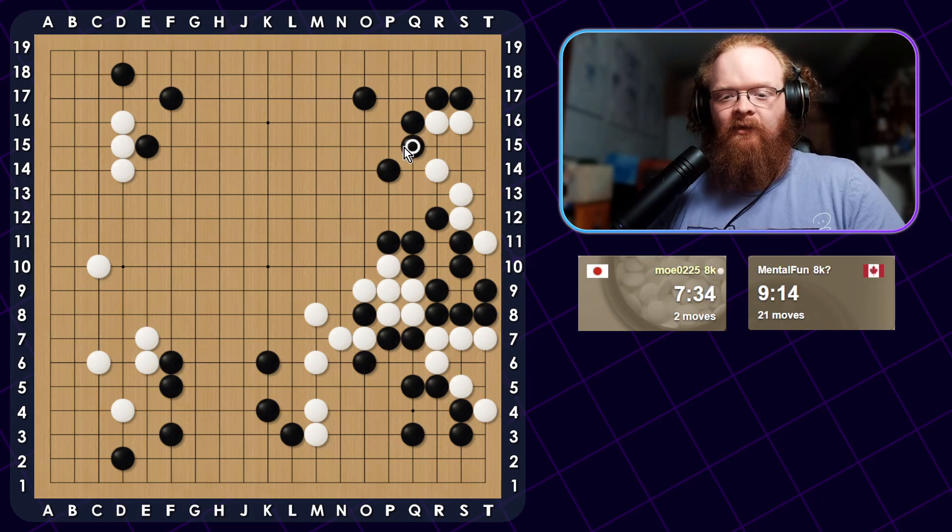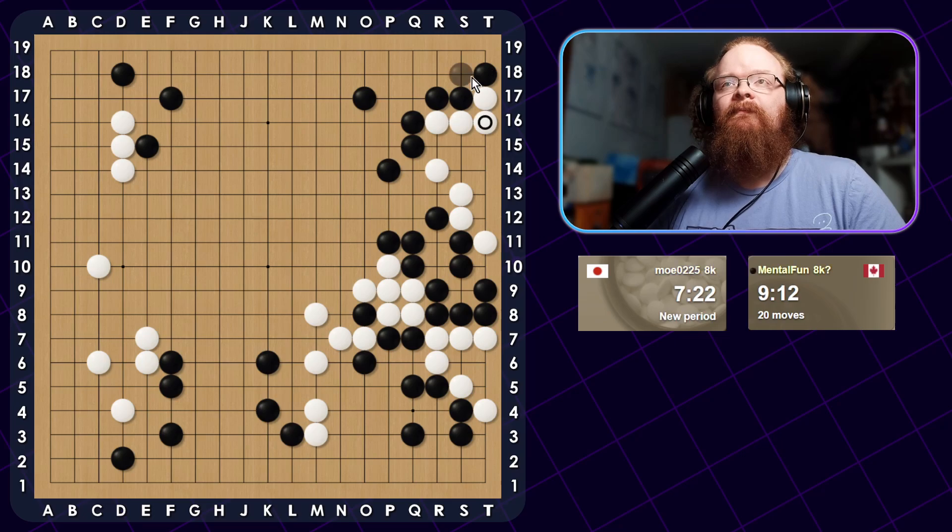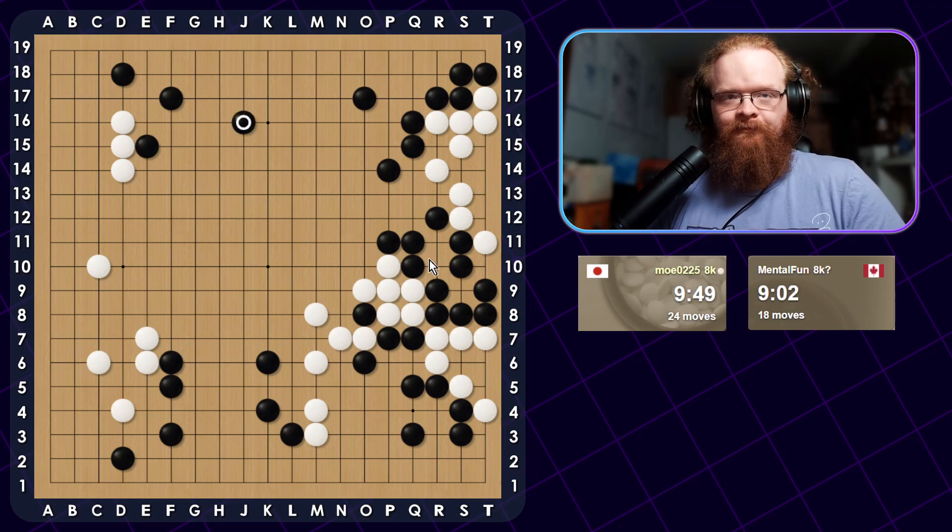Let me just play the shape point, getting rid of his tiger's mouth. He is dead here. But even if he plays a move, it might not actually be big enough to kill. We can answer that, and just connect should be fine. I want to keep my territory. He's not alive yet, but what's bigger right now is taking this middle — it's very important. If he wants to spend another move living with this group, then I can play another move.